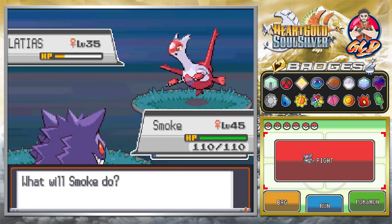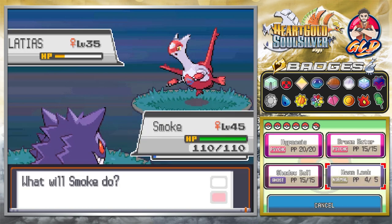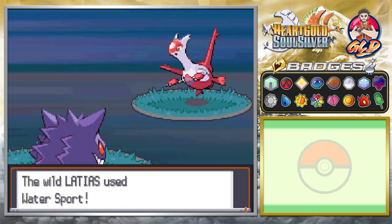I literally had to switch out Pokemon. I seriously thought that Dugtrio's Arena Trap could have done something, but no it couldn't. So let's go ahead and try to put this Pokemon to sleep. Just remember, Latias is a very powerful Pokemon, especially at level 35 — it can pack a wallop.